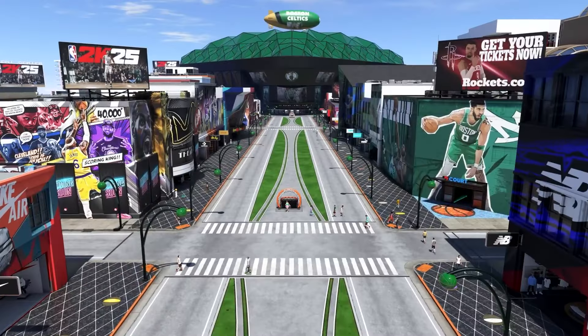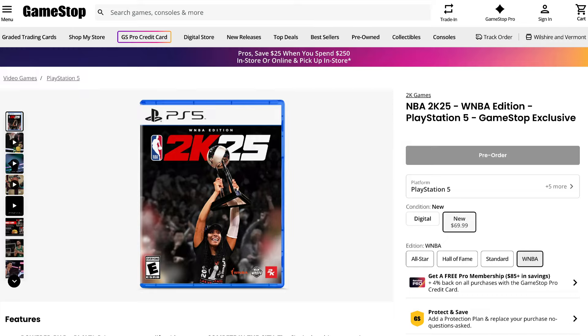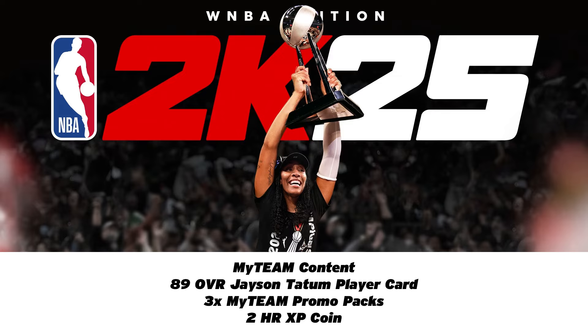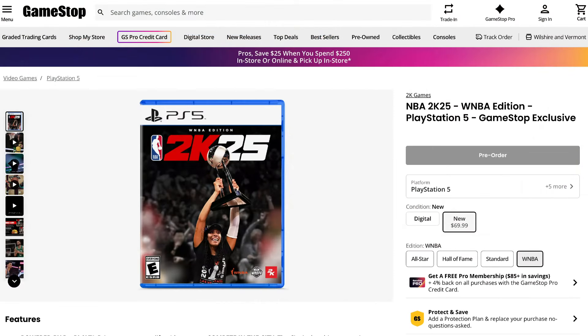Next up, we've got the NBA 2K25 WNBA Edition. This is currently listed as exclusive to GameStop in the USA, priced at $69.99, featuring A'ja Wilson as the cover athlete. The WNBA Edition comes with some pretty awesome bonuses: you get the full game, the MyCareer Trendsetter Green Animation, the MyCareer 2HR XP Coin, the MyCareer Exclusive Trendsetter Cosmetic Set, the MyTeam 89 OVR Jayson Tatum Player Card, 3x MyTeam Promo Packs, and the MyTeam 2HR XP Coin. For the same price as the Standard Edition, this is a lot of awesome stuff — no matter if you are into the WNBA or not, this really looks like a real cool bargain.